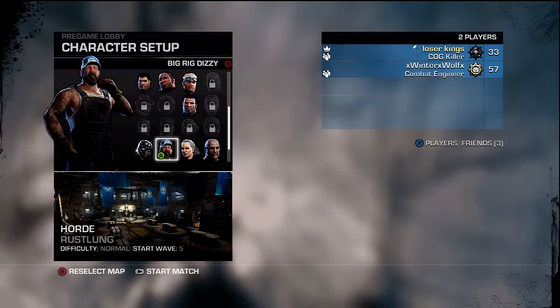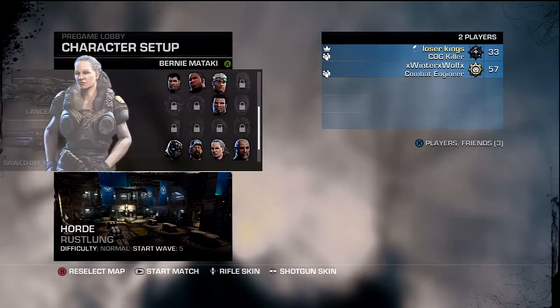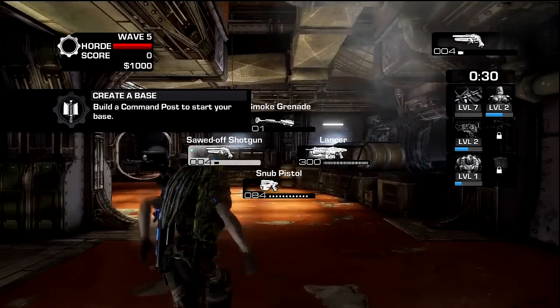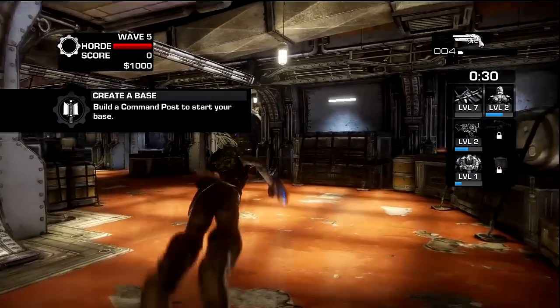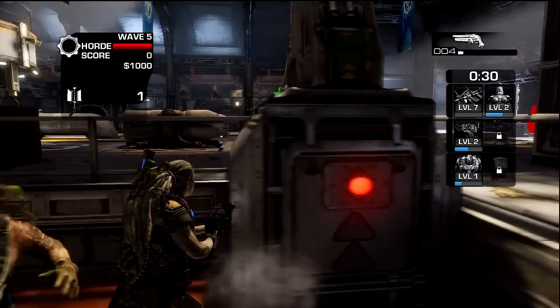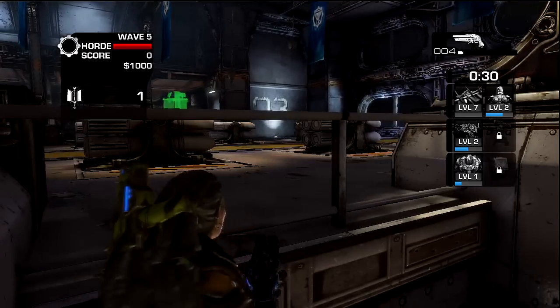This map pack is 800 points, which is about $10 in the U.S. It comes with three maps: Azura, Rustling, and Blood Drive, which is actually a Gears of War 2 remake.